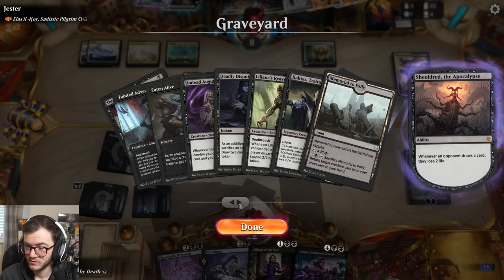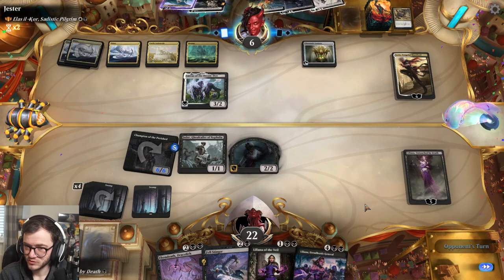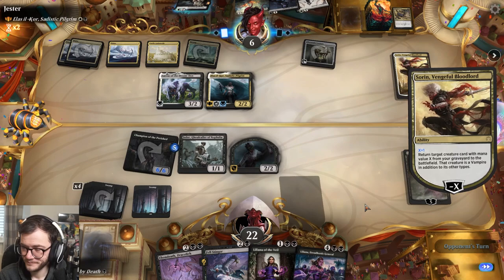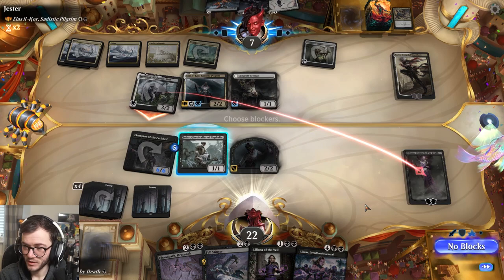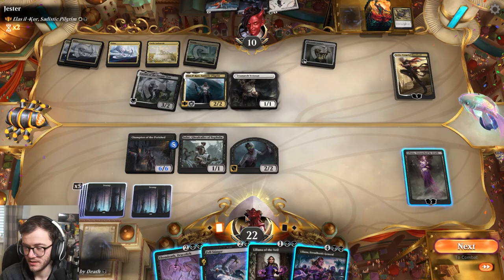They found a way to deal with Shieldred - okay, we've got a proper game on our hands now. Liliana Dreadhorde General is really good as well. We've replayed the commander. I think we'll use Liliana's minus. We might get a land and play Dreadhorde General - that'd be pretty good. Lurus is getting in. We do have a land, so I'm going to go with Fell Stinger.